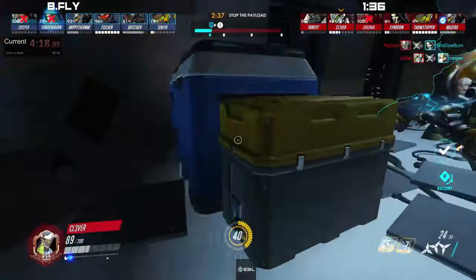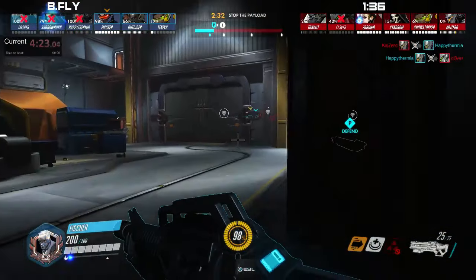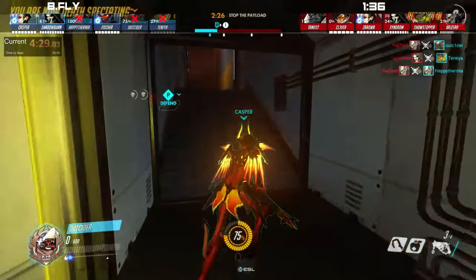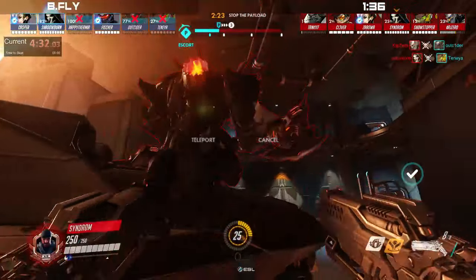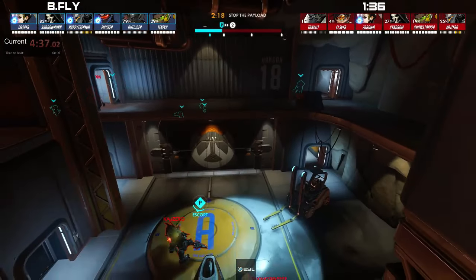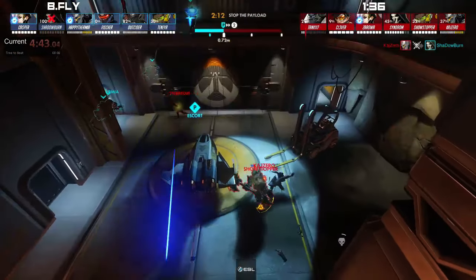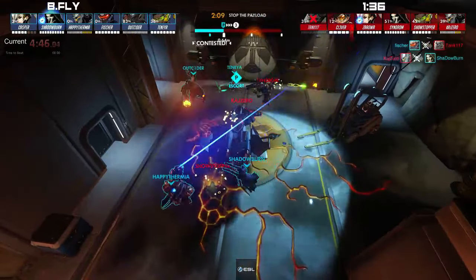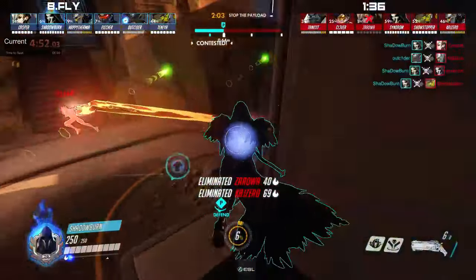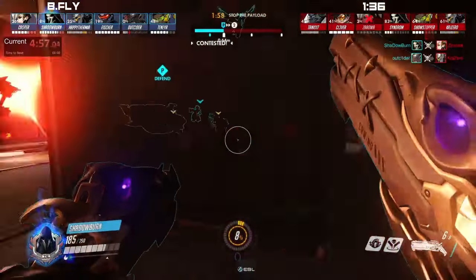It doesn't look like he'll be able to — he does get Casper though. Resurrection not going to go off. Multiple down on both sides and this might just be a cleanup. Happy Thermia charges down Clever, who gets cleaned up. Outsider gets hit with an Earth Shatter then a charge cage, going down. It looks like the offense might be getting the look they finally need. Syndrome and teammates are pushing the payload forward — they might actually cap this first point. It looks like they are, but Shadowburn jumps off — he has Wraith Form and gets the Death Blossom ripping out, double kills so far. A great resurrection from Zara picks up almost all of his teammates and now the fight matters.